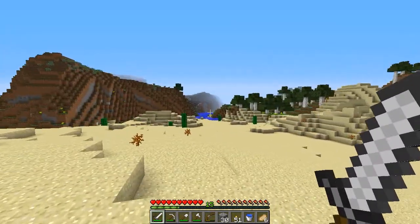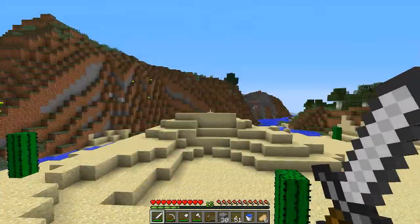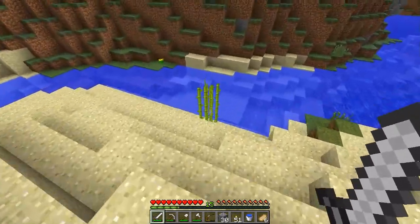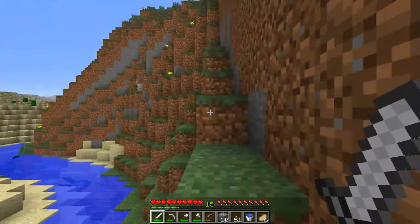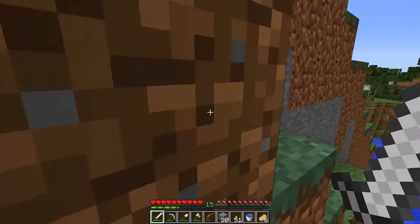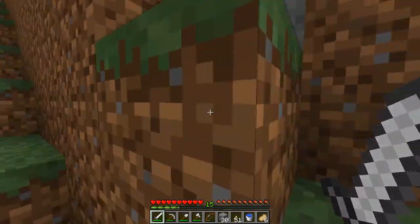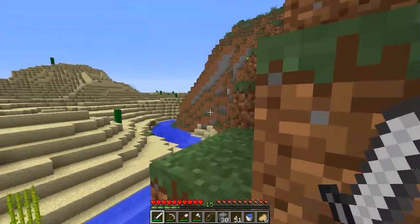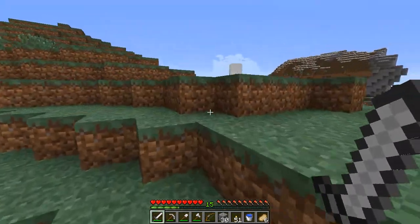I don't have enough cobblestone but we have birchwood everywhere, so we're going to build the skeleton farm out of birchwood. It's the most mainstream skeleton farm design — it uses a water elevator to push mobs up and then drops them down to one heart, and then you just punch them to death. I think that's the same design everybody uses.